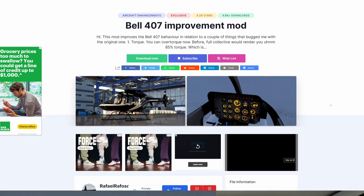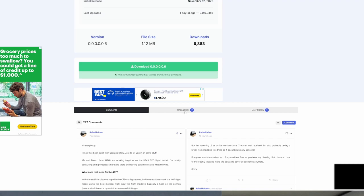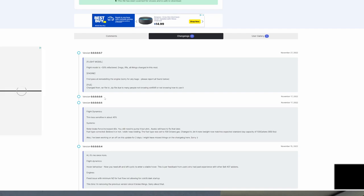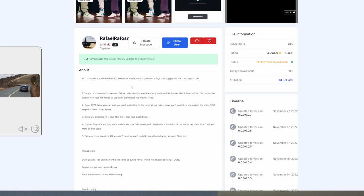Taking a look at the Improvement Mod and what it brings to the table here, you can see that we updated yesterday or the day before. Let's go into our change logs — you can see the last couple here. You can see Flight Model 50% restored or refactored. Drags, lifts, and all things changed in this mod, which is actually pretty awesome. First pass at remodeling the engine and then just changed the save file type. You can see all the changelog information up here that brings everything of the mod to light.